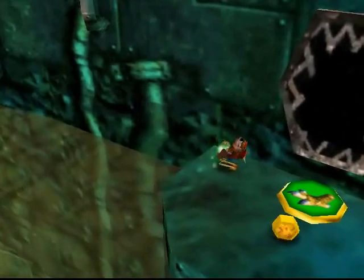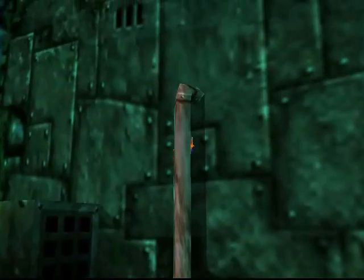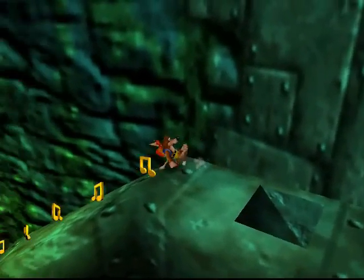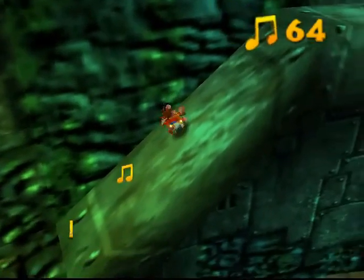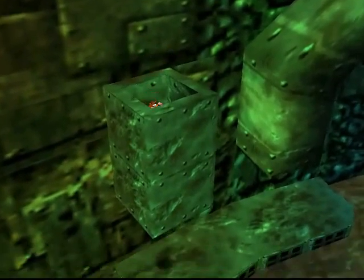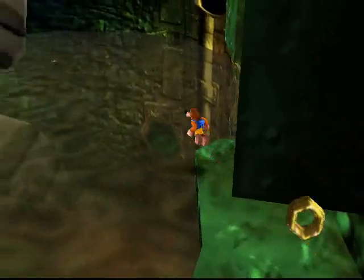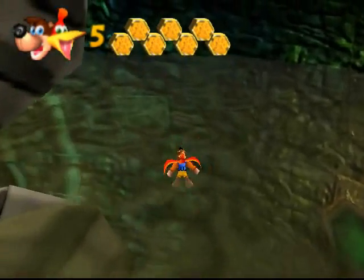I want to return on that pole, but instead of busting through that cage thing there, I want to keep going down. Make sure to have Kazooie go down there — if you have Banjo, he's just going to start sliding and you're going to lose control. Then jump over there, and if I remember, that's where the other extra honeycomb piece is. There we go!